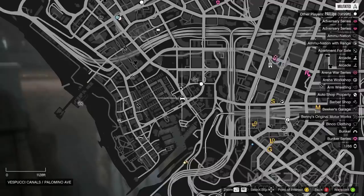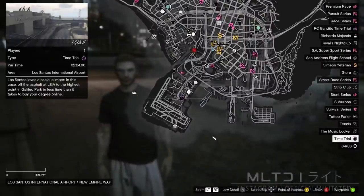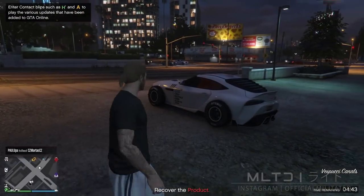Open up the map and the easiest way to find the time trial is to simply scroll down the list on the right until you get to time trial. The location changes on a weekly basis so it might not be in the same location for you as it is for me.